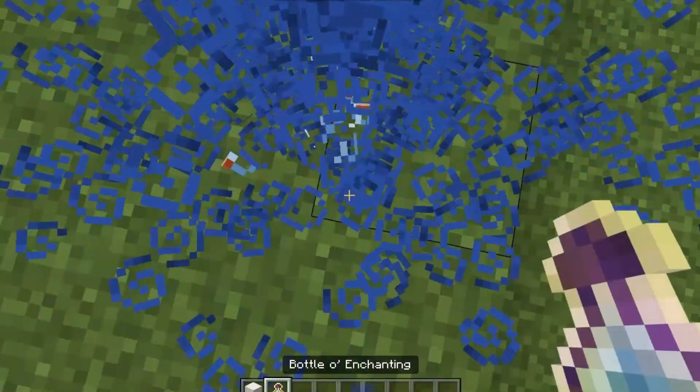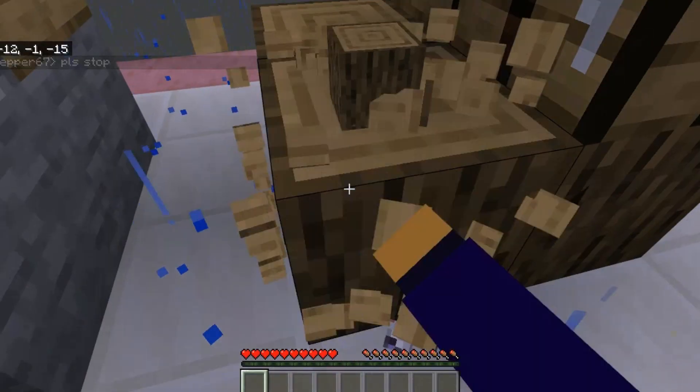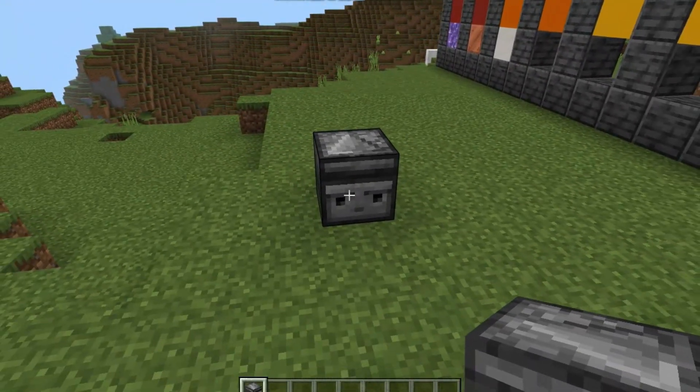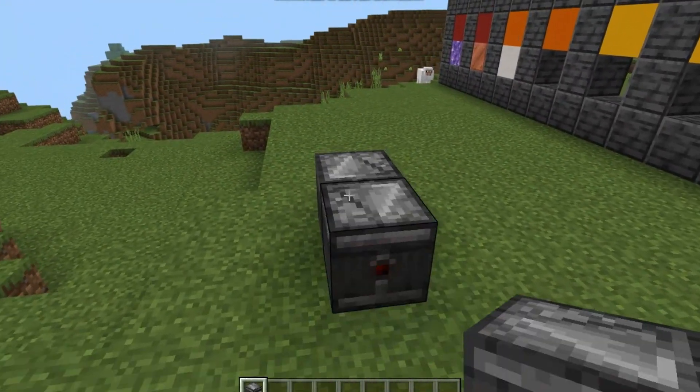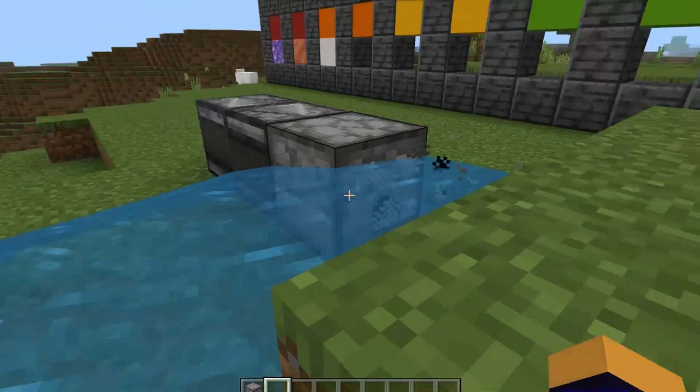Number 9: Quartz. If you need a ridiculous amount of XP or want to make a White House-themed build or something, then you wouldn't be meaning to mine this at all. But because of the fact that you can get a ridiculous amount of XP, I'll be putting this above copper on the list. These can also craft observers, which can be used to make a lot of farms, so it's not the worst.